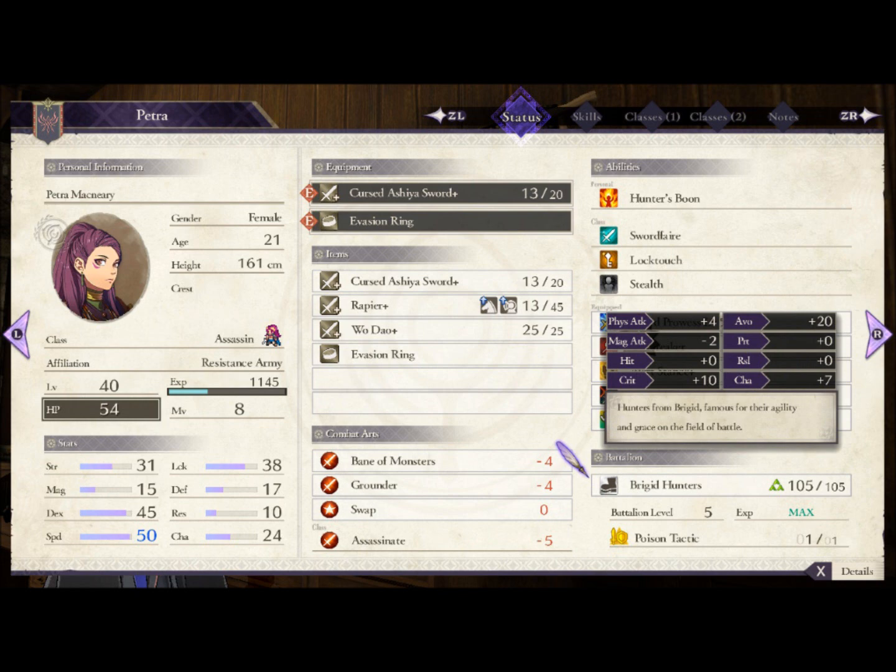The last thing to cover is the Battalion. You'll be running the Brigid Hunters, her pretty much personal battalion from her paralog. With Avoid +20 and Crit +10, it is the best battalion for both crit and avoid together, which further shows she's intended to be used as an avoid tank and crit dealer. It also has some decent might and Poison Tactic — it's a pretty good gambit, though she won't use it too much. You should also throw on at least one or two Goddess Icons to increase her luck and crit chance, which helps with magic avoid too.